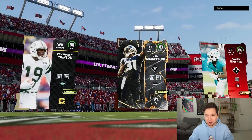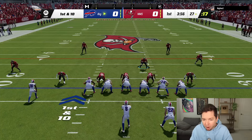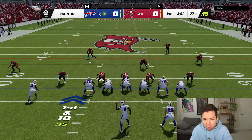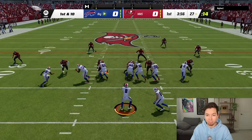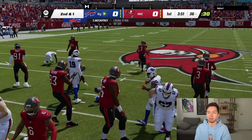This man has a squad — Keyshawn Johnson, Cam Chancellor, Xavier Howard, Lamar at quarterback, McCaffrey in the backfield. All I want is a normal game. We've either had all rage quits or we played that cheeser in the last one. He's going right back to him.